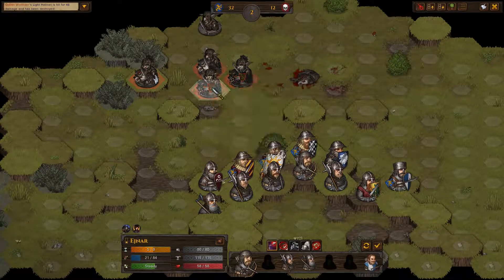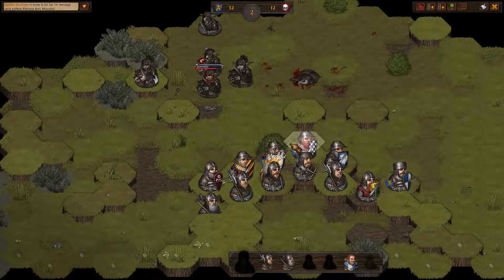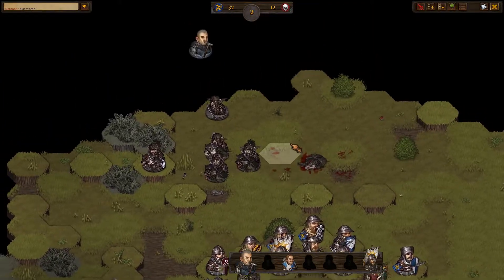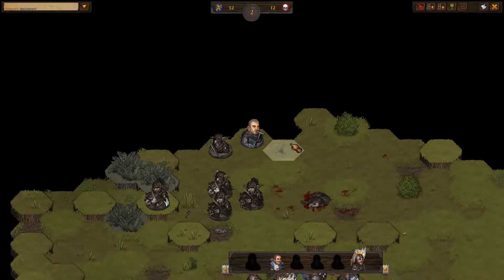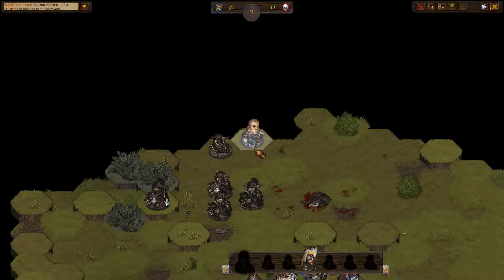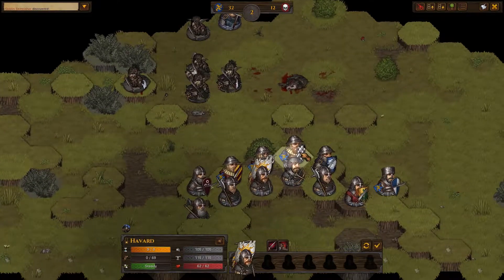48% chance to hit - alright, we'll go for it. Oh come on - alright, we got at least one hit. We're going to continue to pass. I mean that's what my allies are there for - they're there to take this fight for us and so far they're doing an amazing job of it.